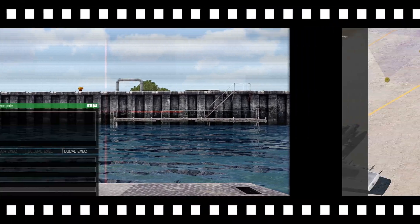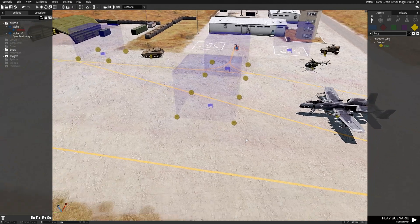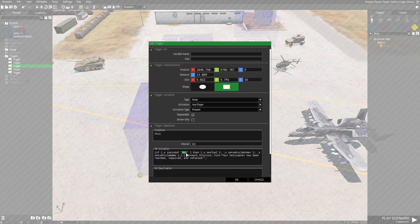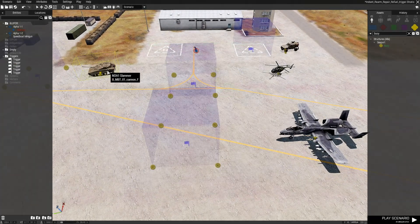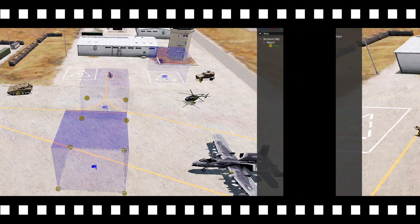Now that we have multiple triggers set up, I want to show you a single universal trigger. In the code, replace the vehicle class name with 'allVehicles' in capital letters. With that, any vehicle — tank, helicopter, car, plane, or boat — that enters the trigger will be rearmed, repaired, and refueled.